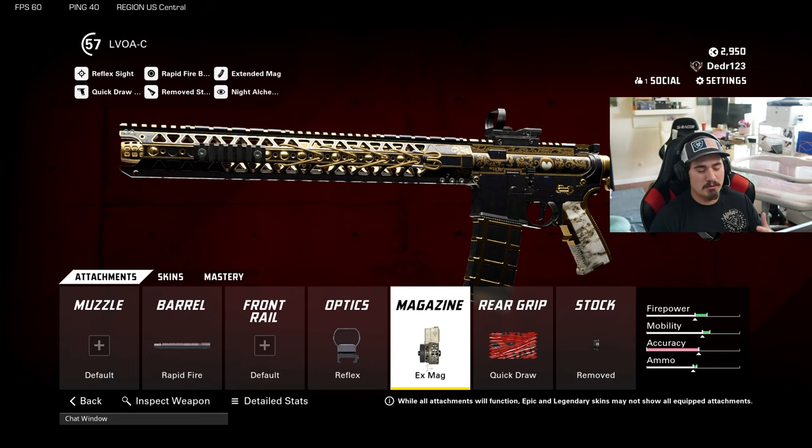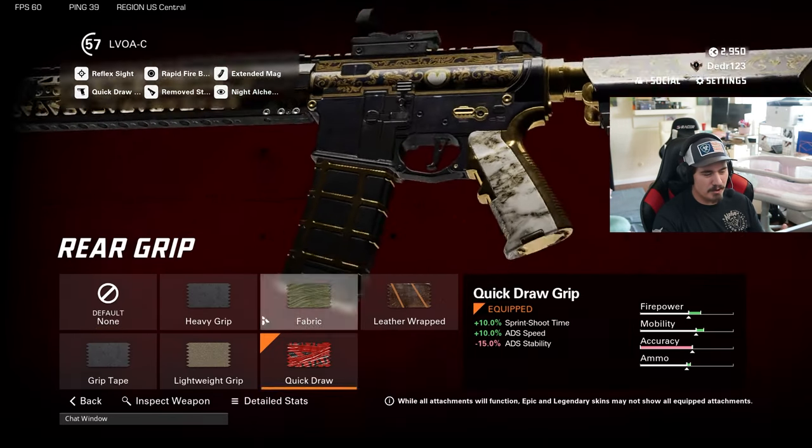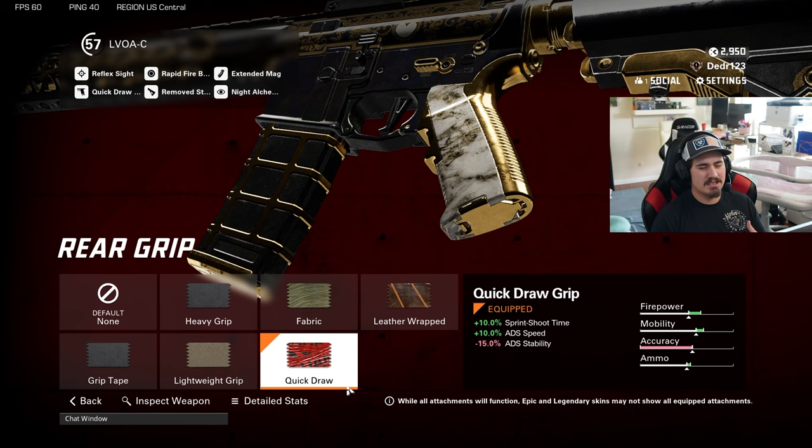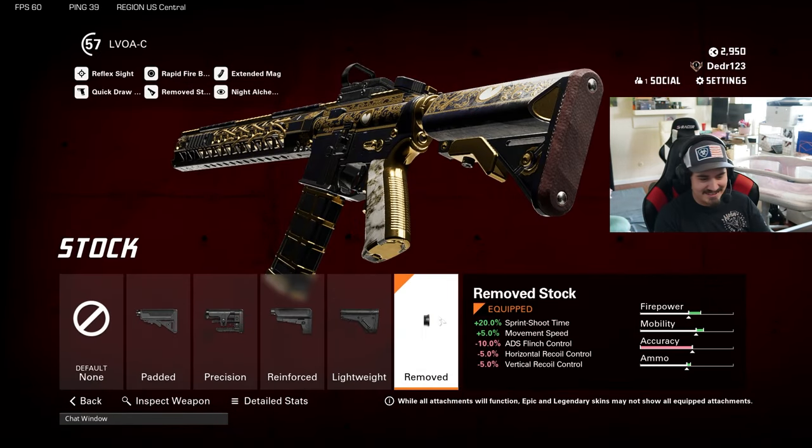Next up I went with an extended mag so I can kill multiple people at a time, but if you prefer a fast mag or quick mag that's completely up to you. The ADS on this gun is really fast, so you won't notice a dramatic change with a fast mag even though it says minus 10% ADS speed. I also put quick draw on this gun just to get that sprint-to-shoot time, since it kind of lacks in that area.